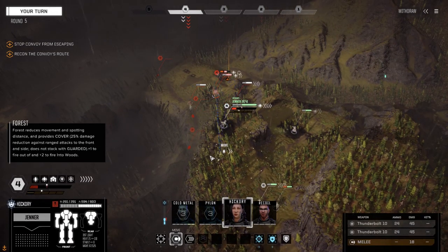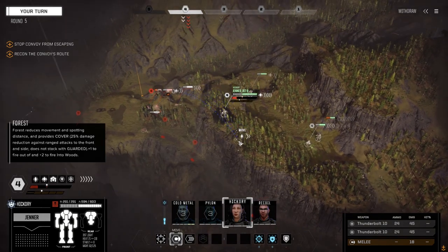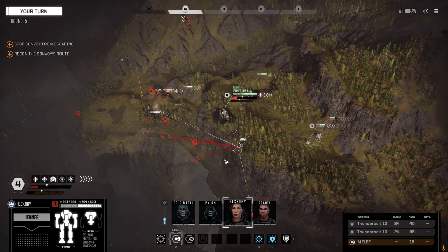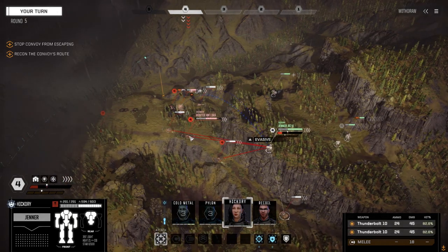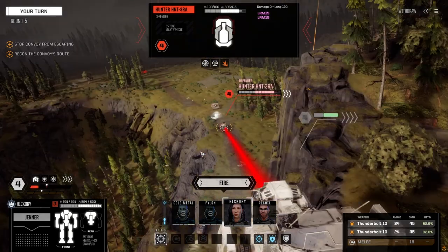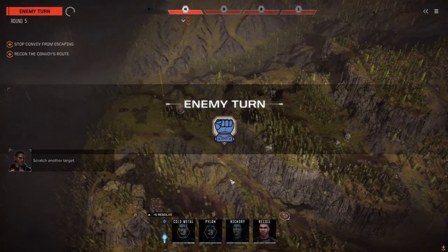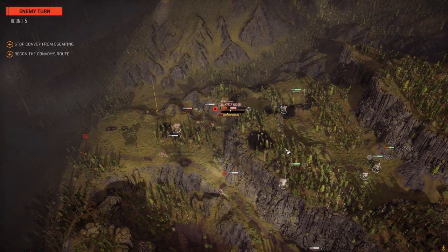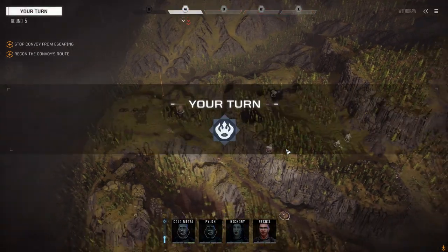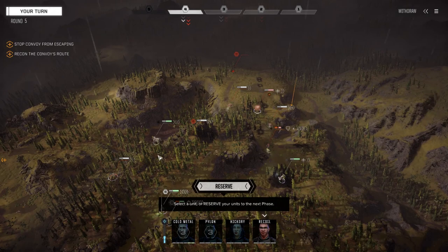Let's get the Jenner going. We can target from here but we're in the open — not in the forest. I think if we're going to do this we've got to take the chance. That's the Hunter we hit before — we hit both sides. Let's fire on him again, 82% chance. Nice, okay, there's one. Valkyrie coming forward. I think he's a walking stick now — yeah, he's a walking stick. But it doesn't mean he can't punch us or anything.